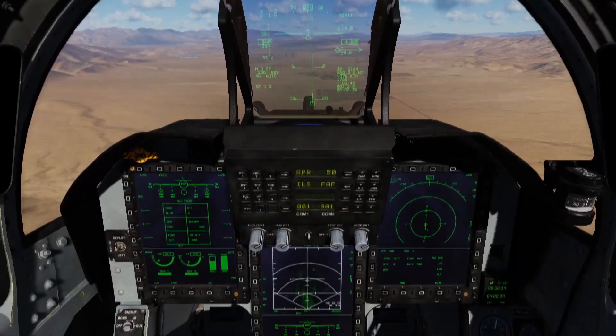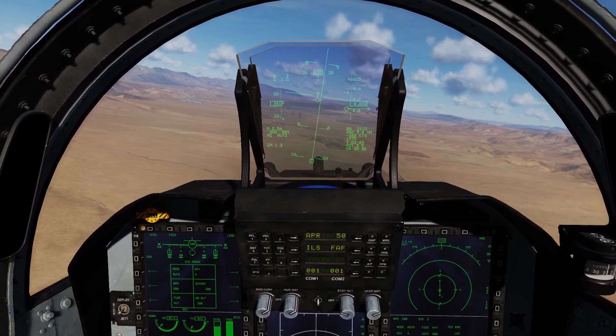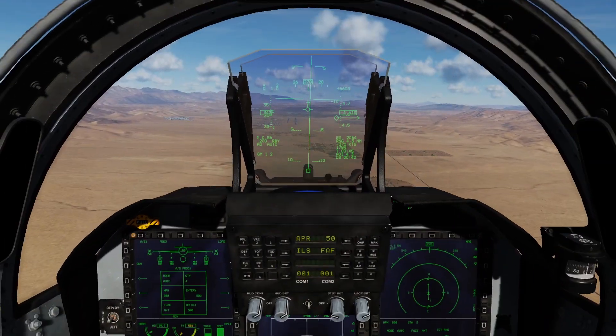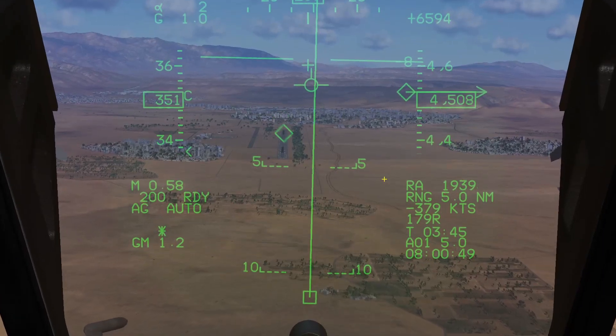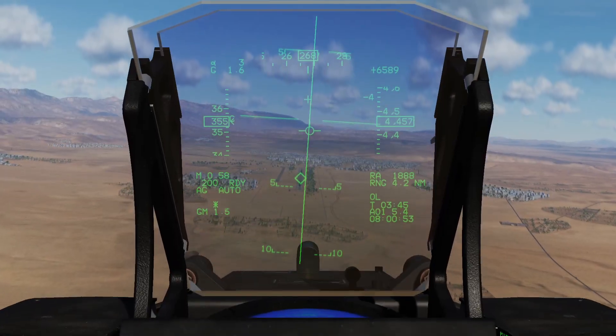I'm going to drop them on Lahr Airfield here. You can designate where they're going to drop off a waypoint or through the targeting pod. The easiest way is probably through the HUD. I'll press S1 backwards to set the HUD as the sensor of interest. You can see a little star down here and the diamond up here. I'll move the TDC down to the middle of the runway and use TDC press to designate that as my drop point.